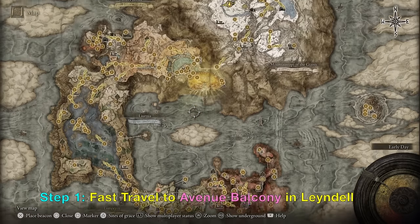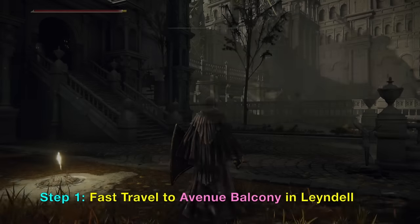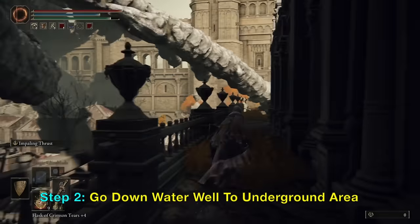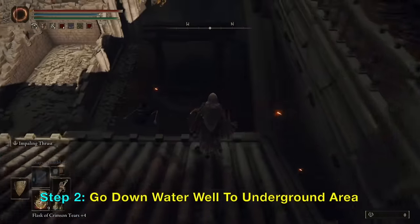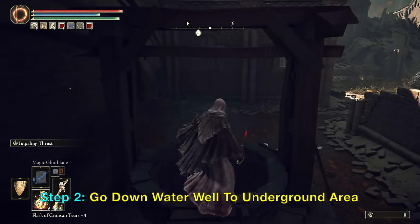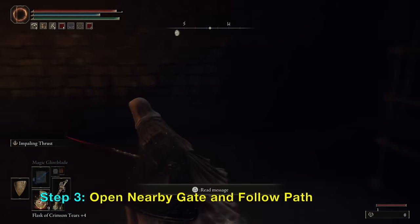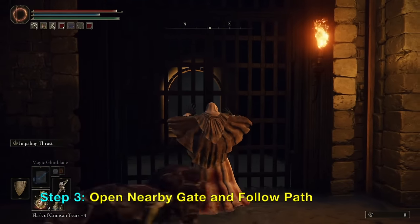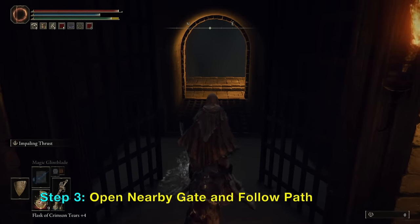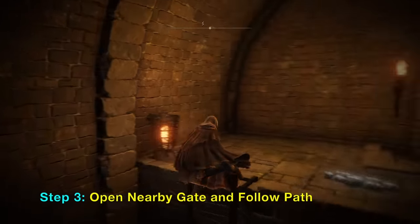The first step is to go to Avenue Balcony Grace, which is in Linnendale Royal Capital. Then you want to take this path onto the road and go down into this water well — there's a ladder you can slide down or jump down. Near the bottom of the ladder is a gate you want to open, which allows you to access the underground area of Linnendale.